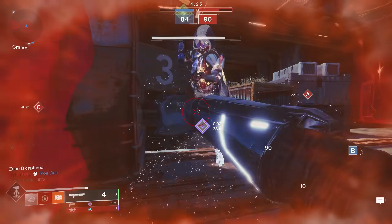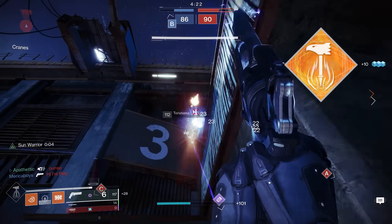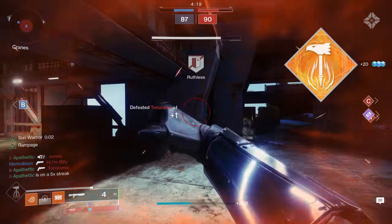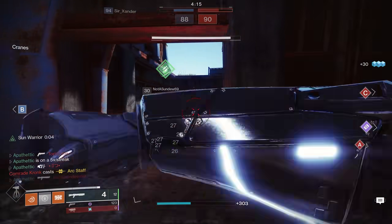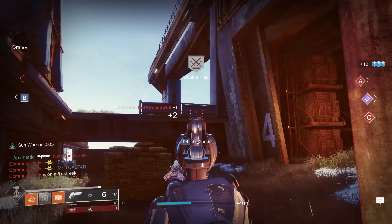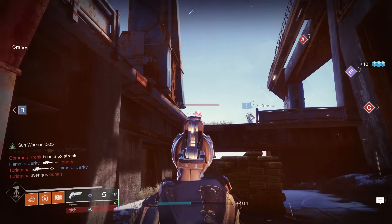In today's video, I'm going to cover the best Titan build for 2021, featuring Bottom Tree Hammers. This build was completely overshadowed by Behemoth, but with the nerfs it's received, I expect to see the subclass get a lot more attention in the future. This Bottom Tree Hammers build has some of the best synergy and kill-chaining potential of any subclass in Destiny 2, and a super that is just as powerful to go along with it.